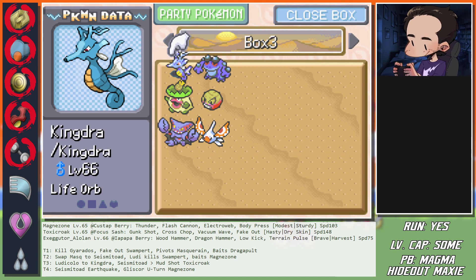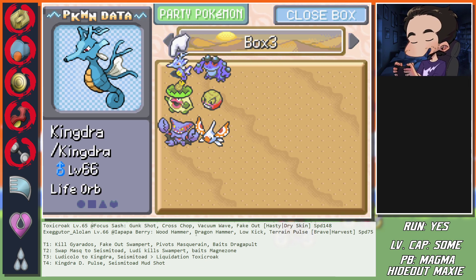Not going to lie, I think I should have kept Basculegion's Head Smash - I feel like it was way more useful than Poltergeist has been. To be fair, Poltergeist will probably have more use later. But right now I feel like I would have used Basculegion a lot more. Camerupt, Corviknight - nobody wants to learn anything. Alright, we are about 60% done.